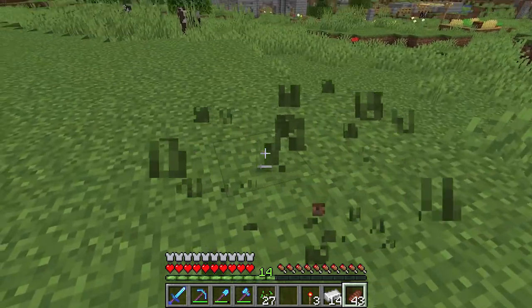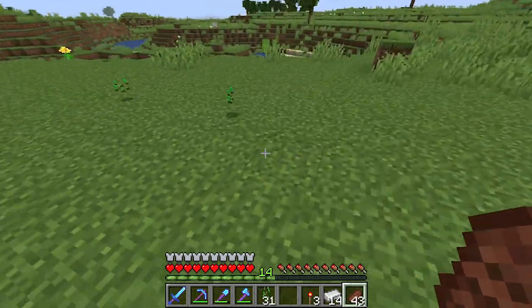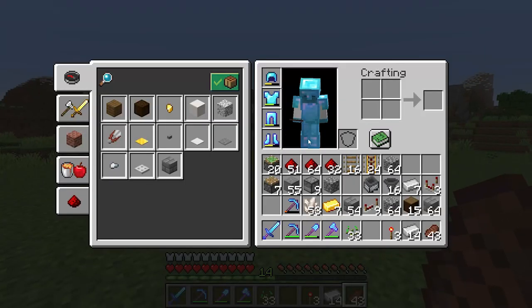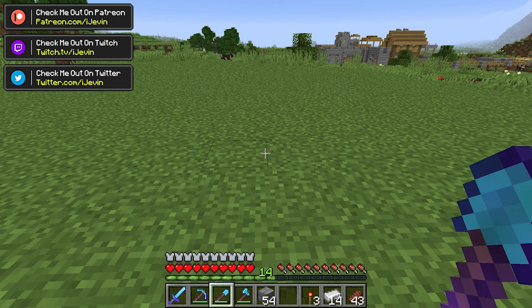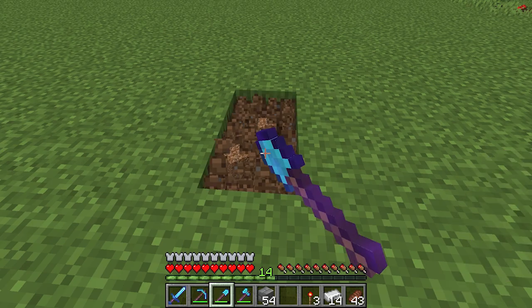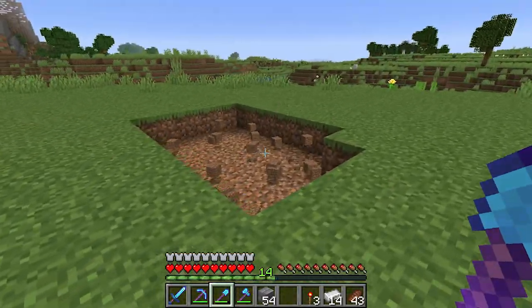We start today's episode off right over by the village. We are going to be working on a new redstone project today - an automated collection tree farm. I want to be able to grow trees and not have to worry about replanting or destroying our landscape. We're going to use a minecart hopper and some redstone devices. I was thinking about how big I want this farm to be - typically you'd make it as big as possible, but if you make it as efficient as possible, you'd probably only want a small space.